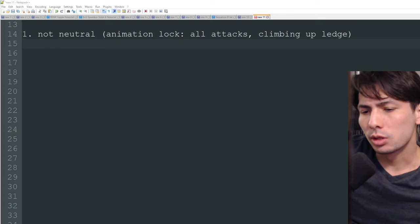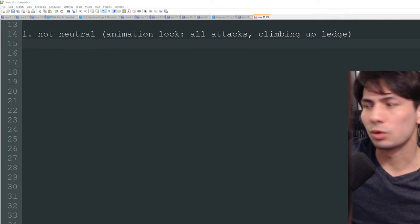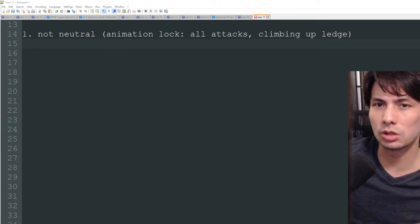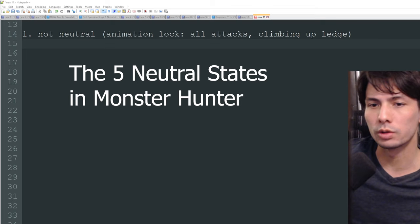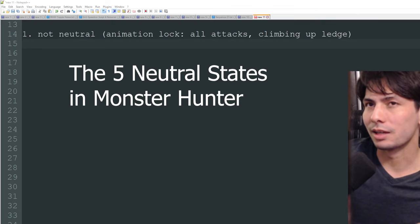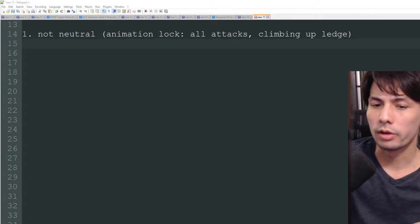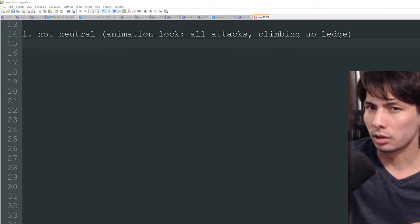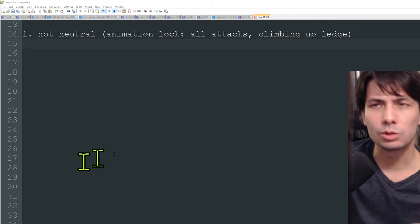Hey guys, Mike here. In this video I'm going to teach you why you don't know how to analyze your own gameplay and you just don't know what's going on in Monster Hunter. The reason you keep getting hit, or are confused about the flow of Monster Hunter gameplay, is because you don't understand the five states of neutral your hunter can be in. By the end of this video you will understand the gameplay better and make better decisions during combat.